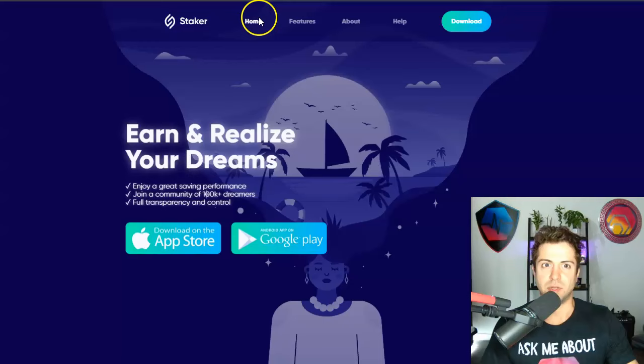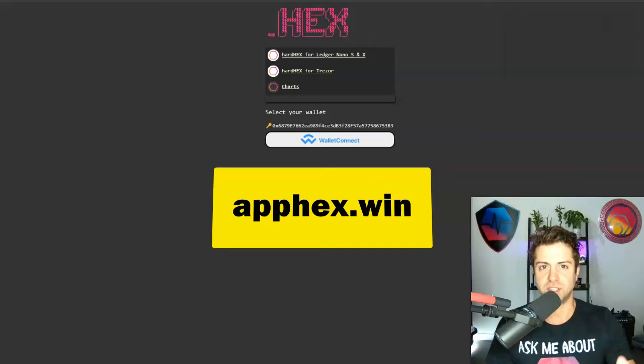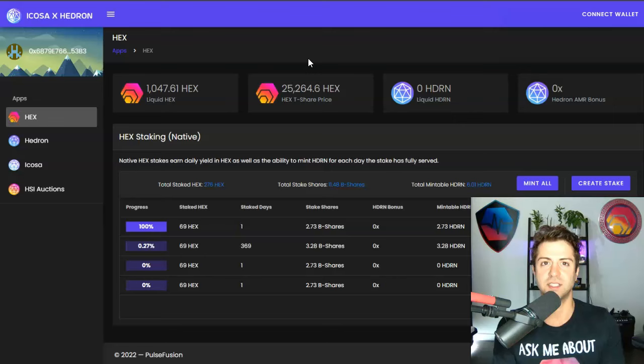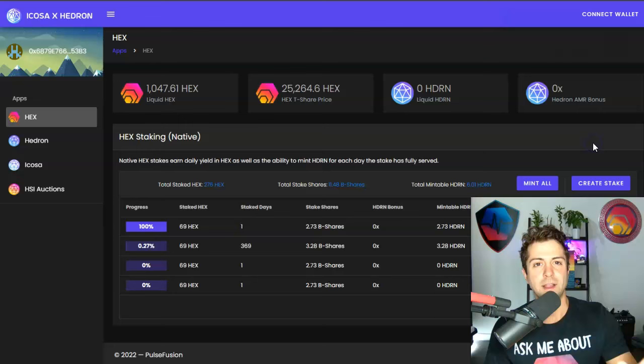Whether you use go.staker.com for staking purposes or simply to visualize all your stakes in one place — seeing the progress and the ranking system — I recommend downloading this app if you plan on staking Hex. Next, there's apphex.win, a nice mobile-friendly front end. Then there's app.icosa.pro, which is particularly interesting because it allows you to unlock a free token called Hedron that you get just for staking your Hex. Every day you stake Hex, you accrue this secondary token that someone else made, and this front end lets you mint your Hedron.